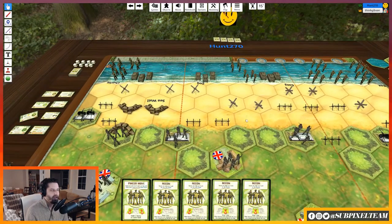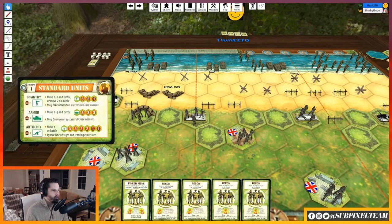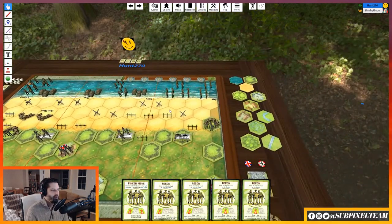Armor is pretty good because it's 3, 3, 3 — so within 3 hexes you're rolling 3 dice against it. Artillery is 3, 3, 2, 2, 1, 1 — meaning it has a range of 6, and you roll 3 dice at closest, tapering to 1 die at max range.